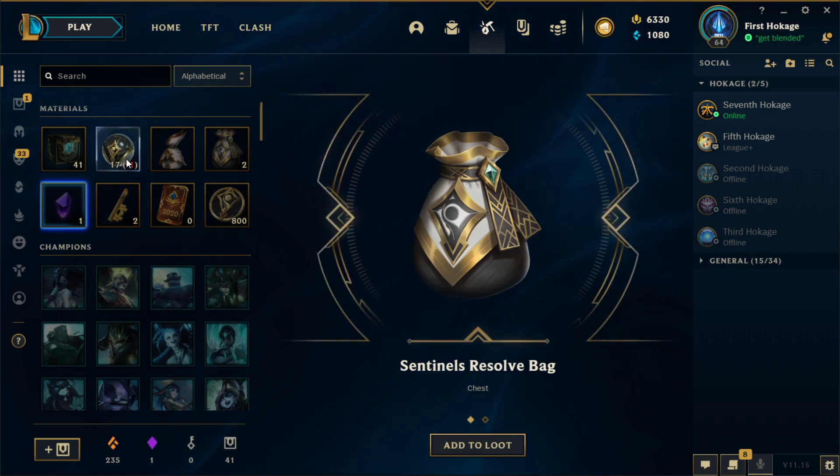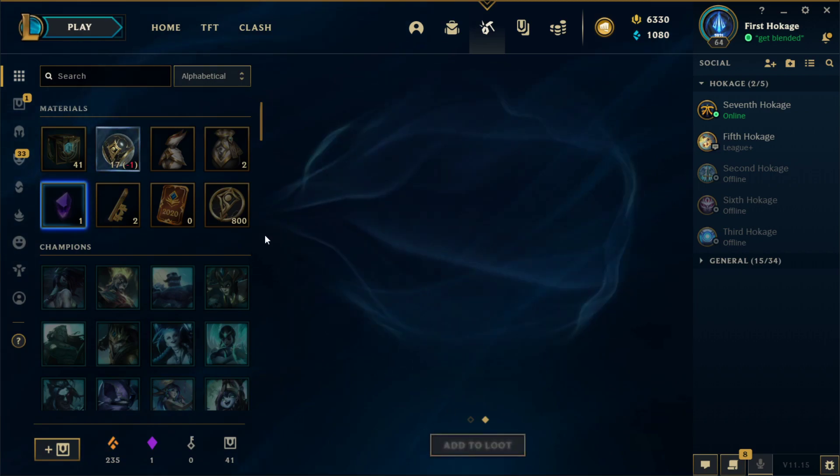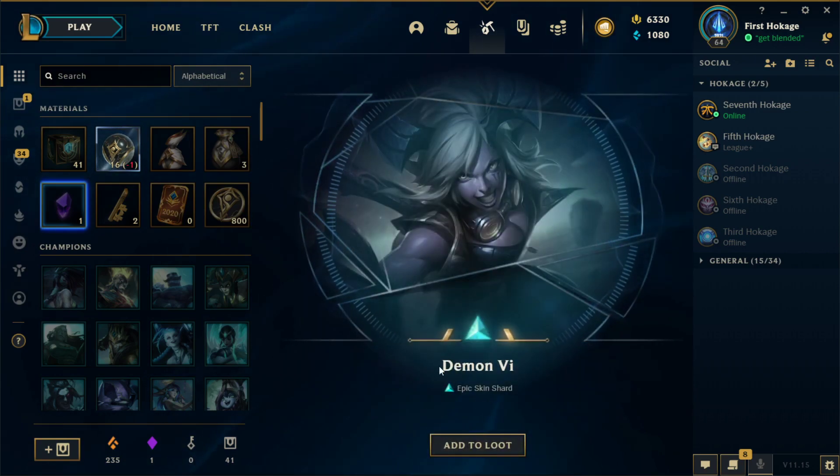Sentinel's Resolve bag — oh my god, we got one! That's a 3.5% chance to hit. Oh my goodness, a thousand-plus pierce bear. It actually doesn't have the Voli brand name, which is crazy. Three and a half percent chance — that's so sick! Another Demon Vine.